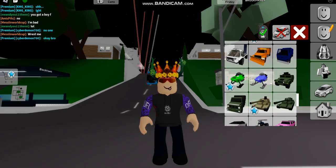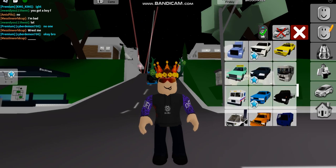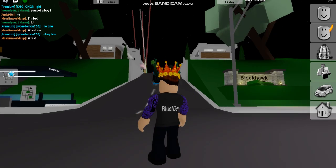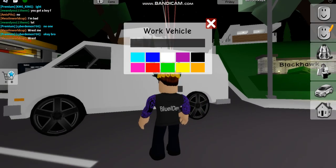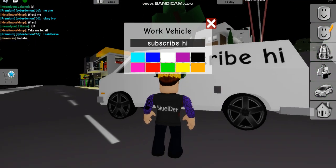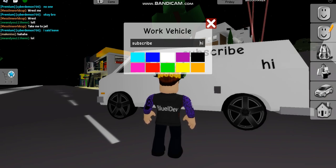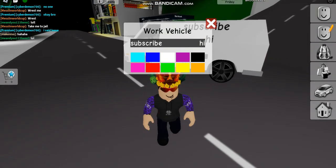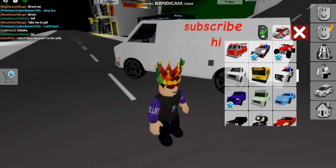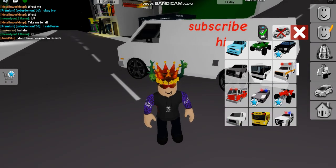There's more. Next up, this is how you put text below a vehicle. You put like 'subscribe' for example. Now if you just put 'subscribe high,' and you want 'high' below it, you add a bazillion spaces, and boom — you get 'subscribe' with 'high' below it.